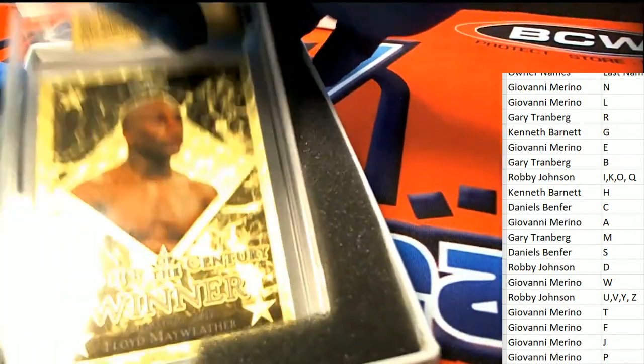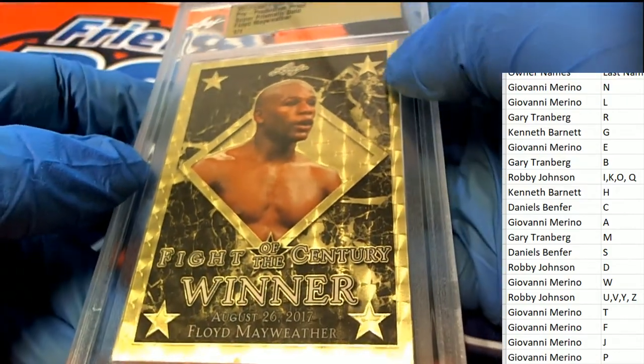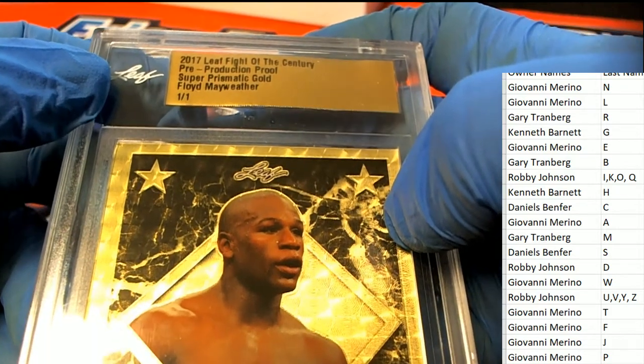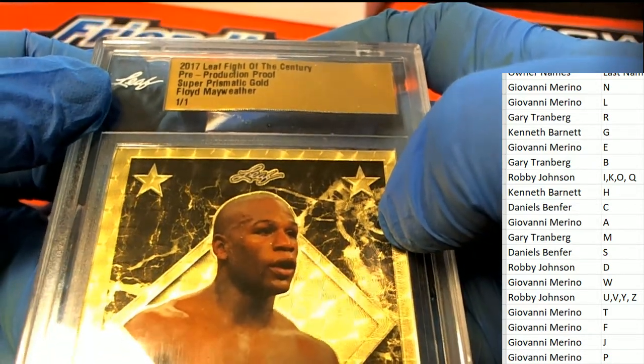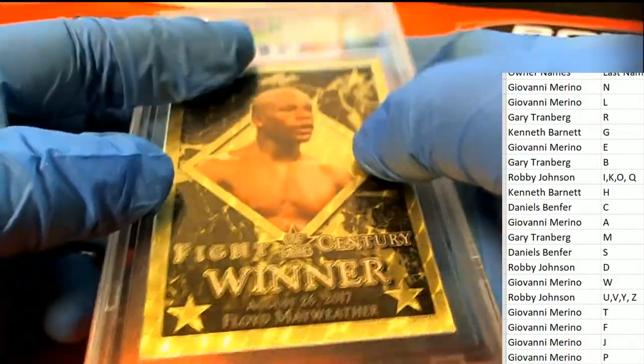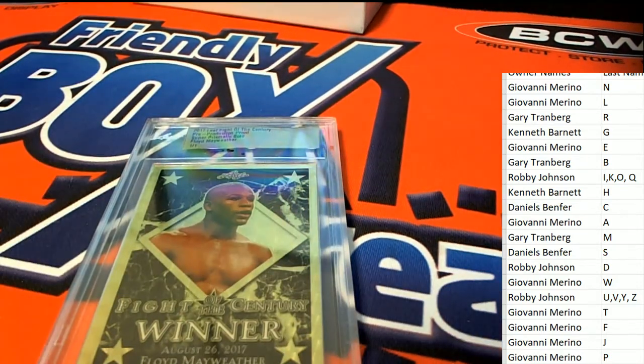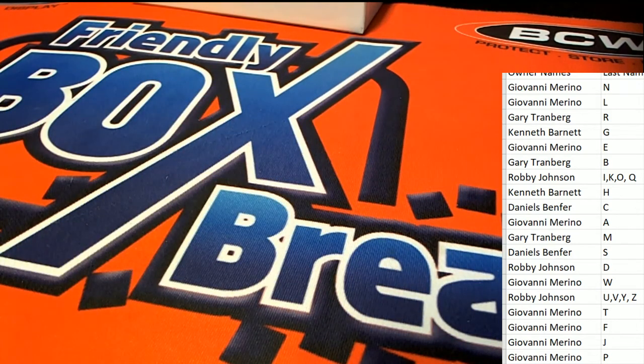The final thing in here is a Floyd Mayweather. Look at this — how cool is this? Gold wood super prismatic gold production proof. Fight of the Century card — nice one-of-one for letter M. Gary did really well — Gary T did really good in this break.